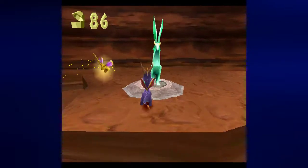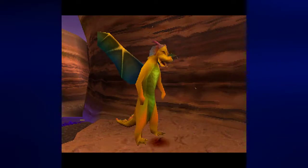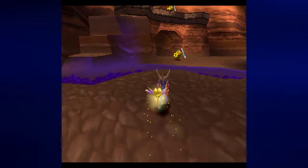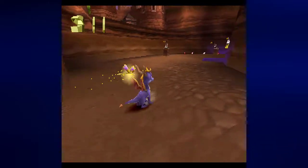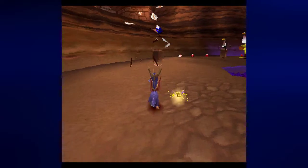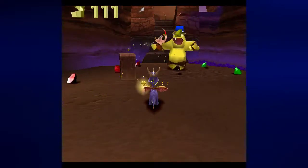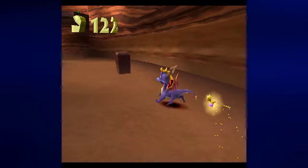I think we can jump to this guy — and yes we can. 'Thank you for releasing me.' I mean you could replay that dragon dialogue, but why would you want to? There's another new enemy: vultures. Flame them when they dive at you — they will dive at you if you get close enough. And this guy hits you with a vulture. Just flame him from a distance; I don't think you can charge him anyway.